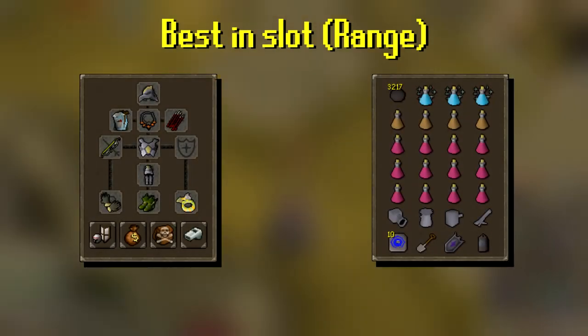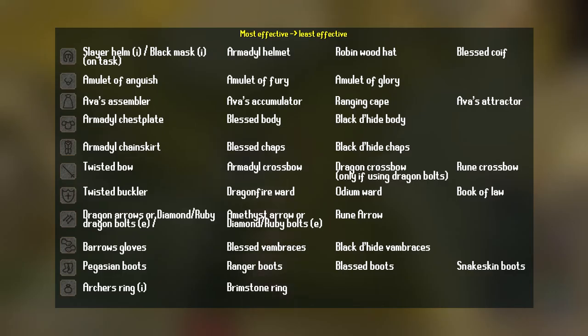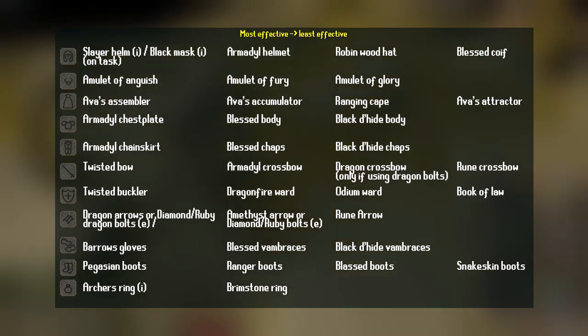And here's the gear and inventory if you're doing range. You'll mostly do this method when you have a Twisted Bow, because it's the fastest way to get kills. But also, if you have other reasons, you can also choose range. And here's the list.